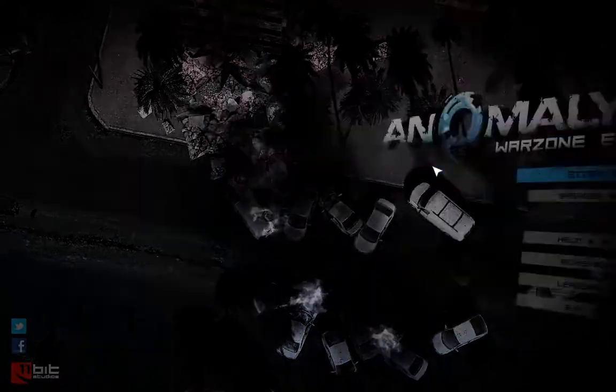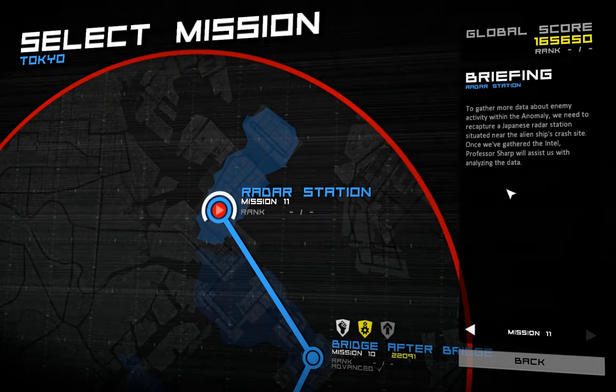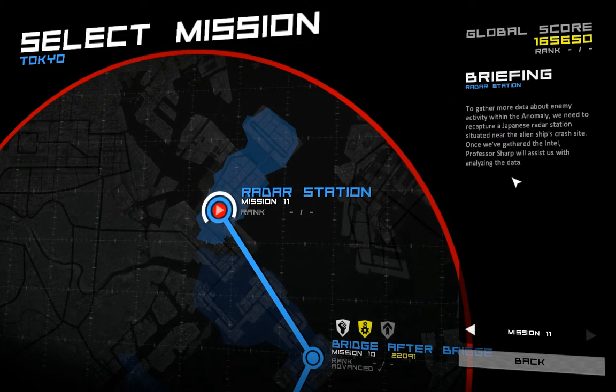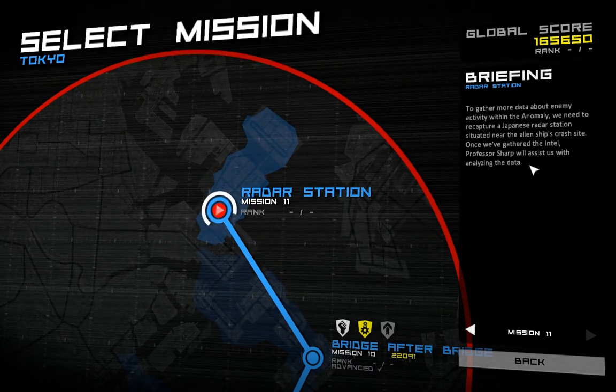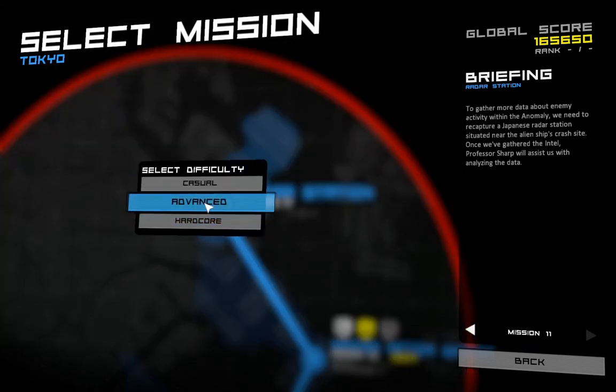Welcome back to mission 11! To gather more data about enemy activity within the anomaly, we need to recapture a Japanese radar station situated near the alien ship's crash site. Once we've gathered the intel, Professor Sharp will assist us with analyzing the data. And until we get there, she is just Professor Dahl.